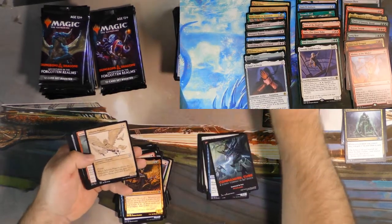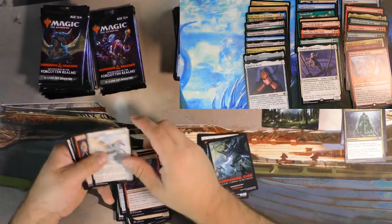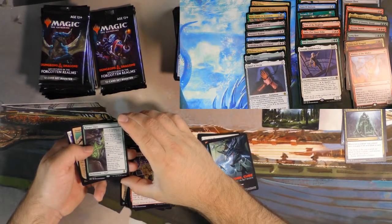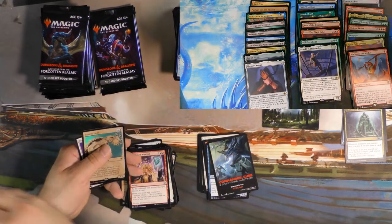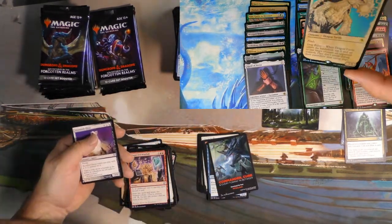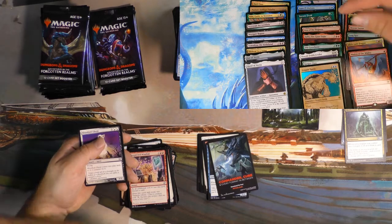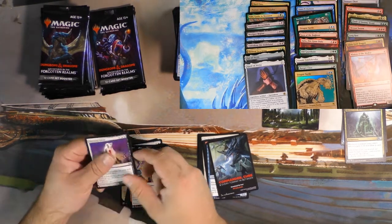Swamp, Pegasus, Javelineer, another Pegasus — look at all these cool cards. We got the Ranger Class. You get that leveled up to three in Commander, it's going to get blown up just because. And then we got another Dragon Turtle — Foil Dragon Turtle alternate art to go with our non-foil Dragon Turtle up here.